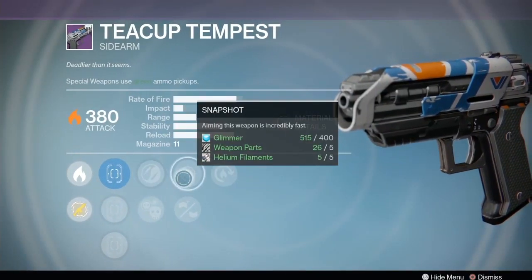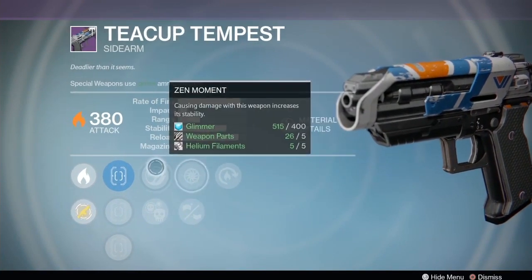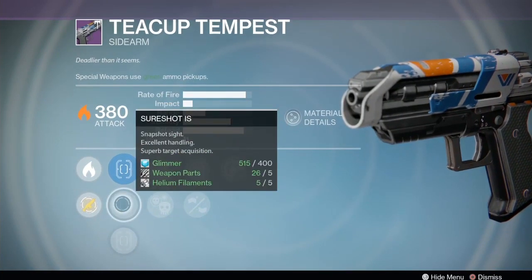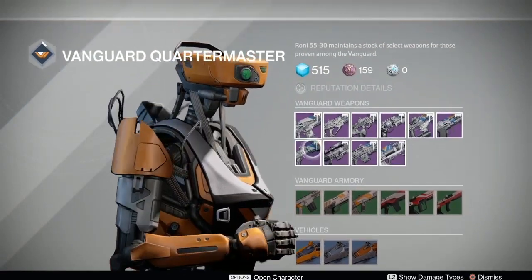Then we have the Teacup Tempest with Hot Swap, Crowd Control, Zen Moment, Snapshot, and Casket Mag. Zen Moment I like, and Snapshot or Casket Mag is not bad either. Sure Shot scope - yeah, that's the best sidearm I've seen so far this week.